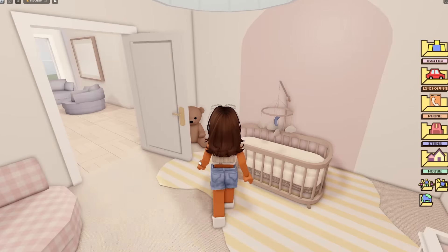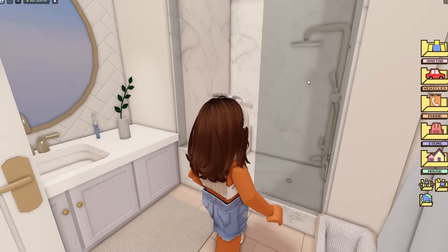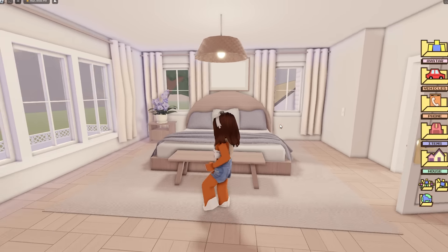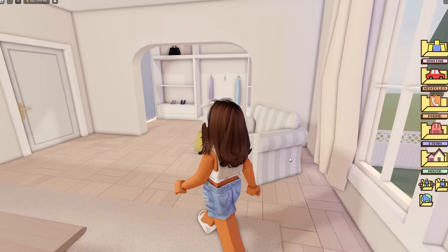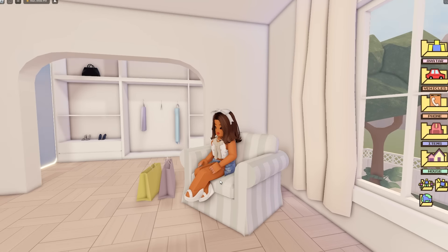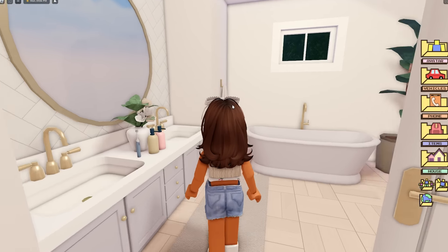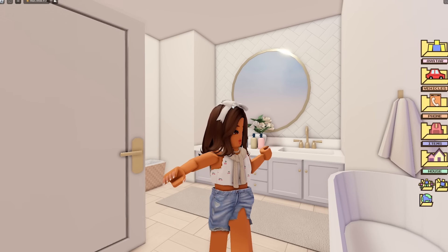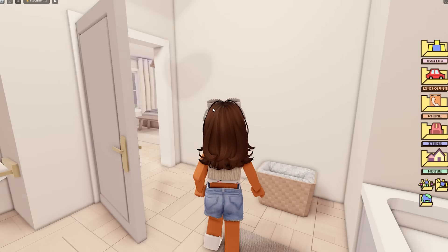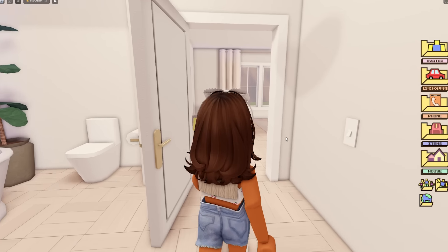There are two more rooms - a bathroom with really nice new textures, and then the master bedroom which is cozy with a big bed and a beautiful view of the garden. There's a little armchair for reading, and new seating poses with legs crossed. We also have a walk-in closet with a light-up mirror, and an ensuite. I actually think I prefer the smaller free house - it's really cozy and cute, perfect for a smaller family.